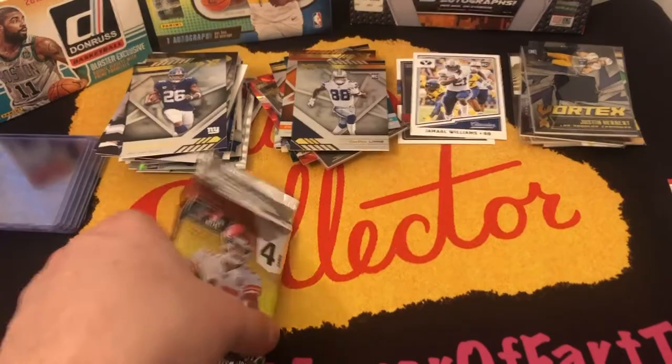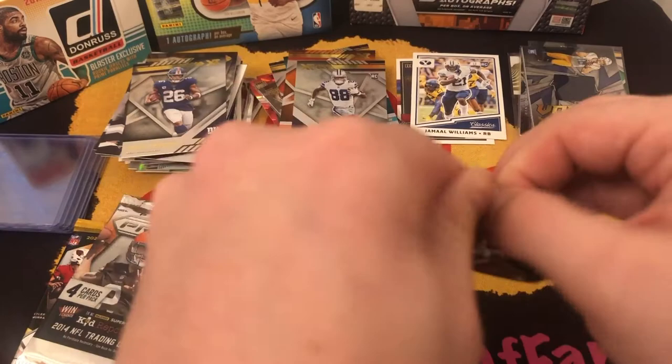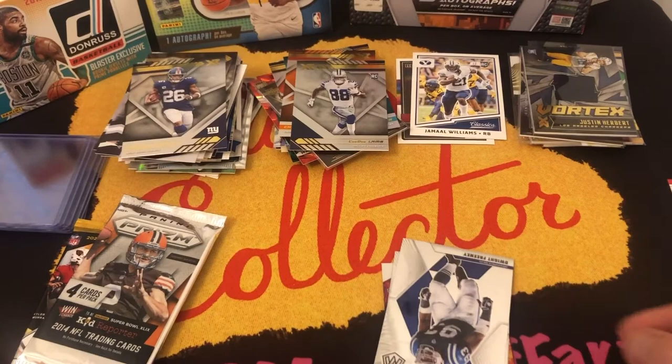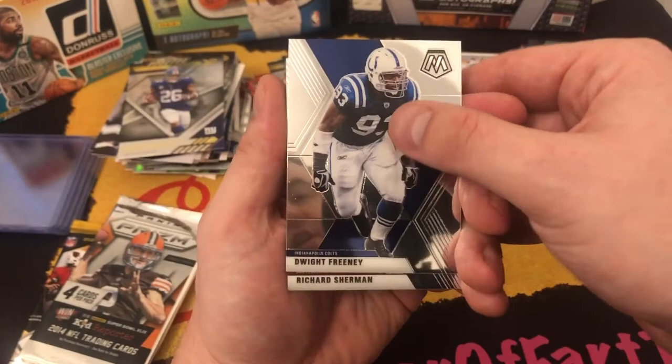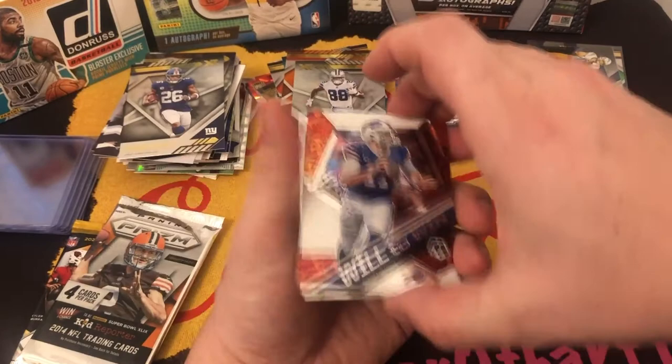We have three packs left — Mosaic, Panini, and Panini. We've had some pretty good hits today. That Justin Herbert's a good hit, that Jonathan Taylor to five is a good hit. Mosaic 2020 — four cards: Dwight Freeney, Colt legend. Richard Sherman, rookie Lynn Bowden Jr., and a Will to Win Josh Allen.